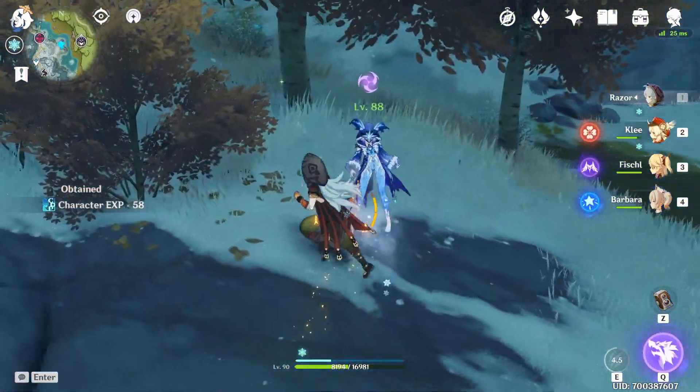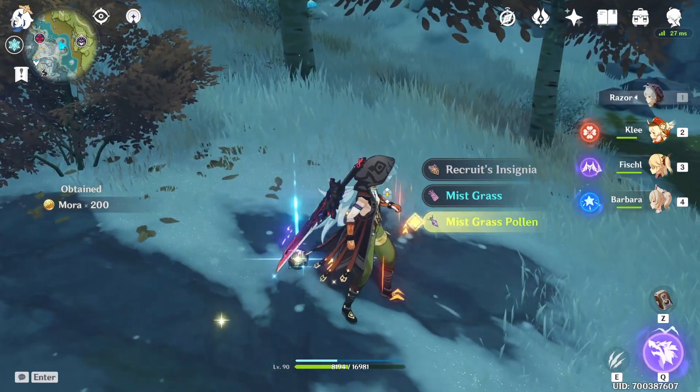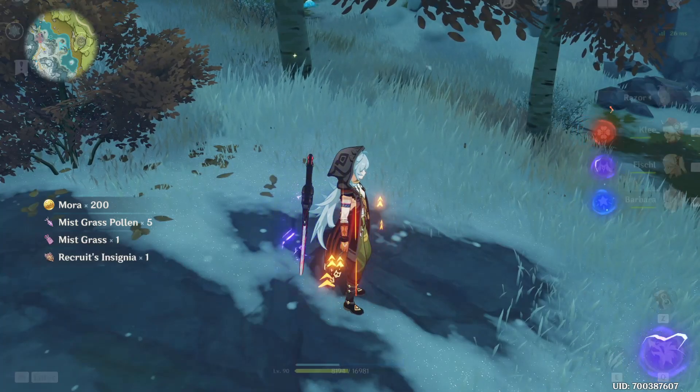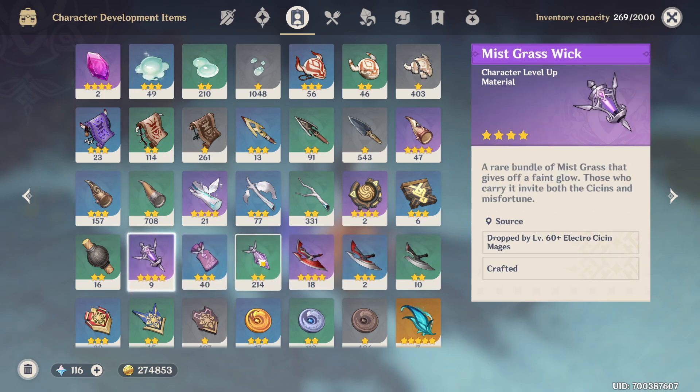Just like that — she dropped the same ones. Even though the description in your inventory says 'electricity mage,' this was an ice one. The ice assassin mage drops the same mist grass materials.